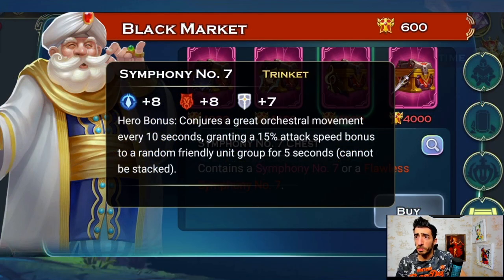Let's look at the patch notes. First, the Symphony Hero Bonus — a trinket from the black market. It conjures a great orchestral movement every 10 seconds, granting a 15 percent attack speed bonus to a random friendly unit group for five seconds, and can be stacked. I like the idea of throwing one on Elena to grant snipers an attack speed boost, but it says friendly units, not friendly range units — so maybe it's not that worth it. Every 10 seconds lasting five seconds means almost half the battle if the hero is alive.